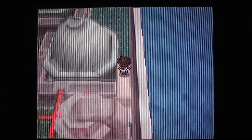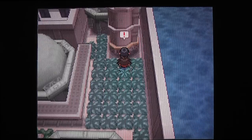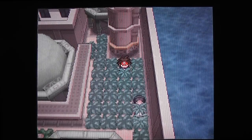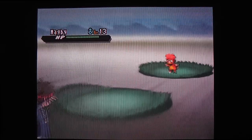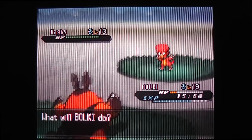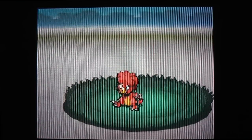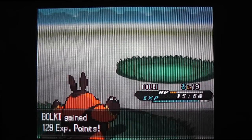Let's see what else there is to find. Oh, there's double grass and a trainer. A wild Magby appears - you can get yourself a Magby in this game too. I could catch it to fill up my Pokedex, but I don't really want to catch a Magby, so I'm just gonna defeat it and get some experience points.